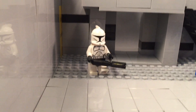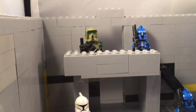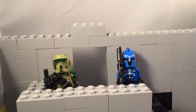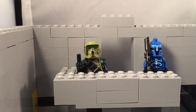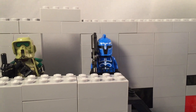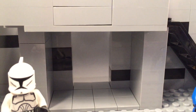Right here we have a clone trooper with a minigun. I just decided to make this hangar really well armed. And then we have a door right here, and then my Kashyyyk Grenadier custom, and then a Senate guard leader.